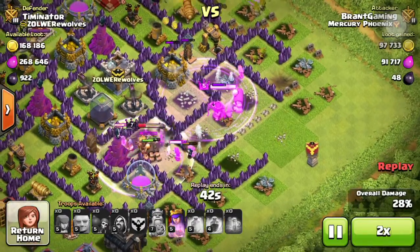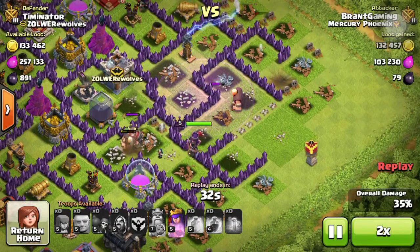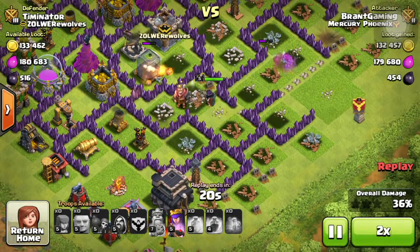Let's start on the right side, sending in one giant to test for traps. We put down a heal spell and put loads of giants down. I send in the wall breakers and then my wizards, along with giants and archers. I send in my heroes and clan castle, sending in my king to tank it. My queen is now locked onto the gold storage. My king just took out a gold storage. Now the queen is going onto an elixir storage, and I used the queen to get the rest of the dark elixir.